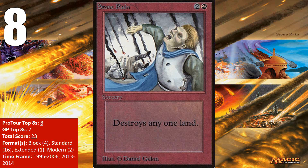In Extended it managed 1 Grand Prix Top 8 in another Red Deck Wins deck, and in Modern it has picked up 2 Grand Prix Top 8s, both in Tron decks. It hasn't managed a Top 8 in any format since 2014, though, and another card we'll get to later on this list has replaced it as the land destruction spell of choice in Modern.